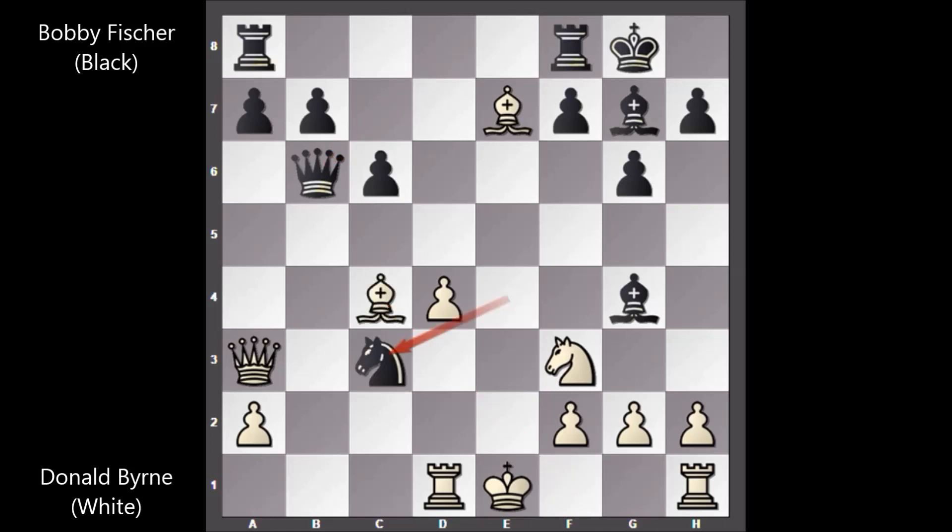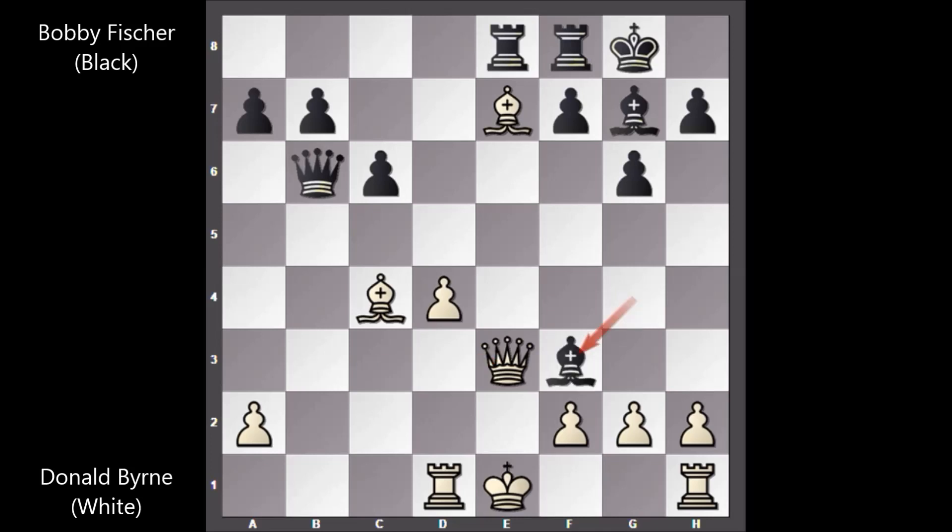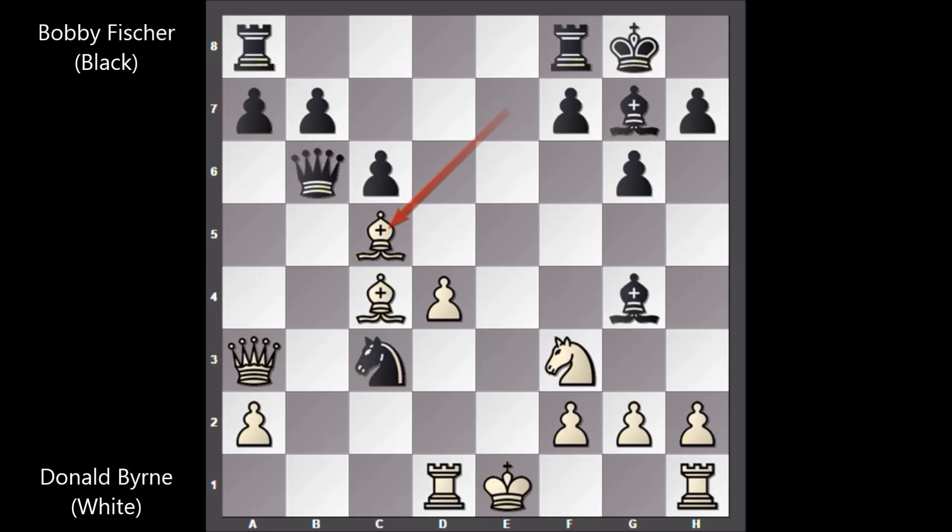Fischer played knight takes on c3 — another sacrifice attempt. Again Donald Byrne didn't accept the sacrifice and played bishop to c5, attacking the queen. If queen takes knight, then rook from a to e8 and the bishop is pinned. If defending with the queen, bishop takes on f3, g takes on f3, then bishop to f6 — and once again black has the edge and this is losing for white. Before capturing the knight, Donald Byrne is attacking the queen.